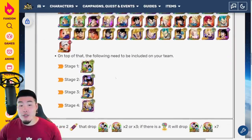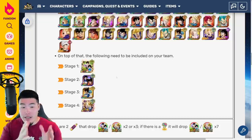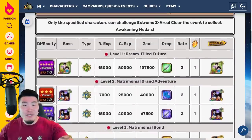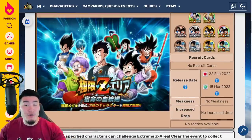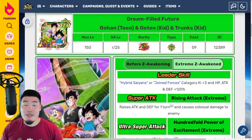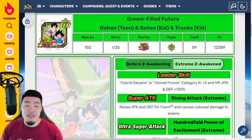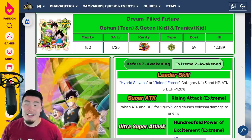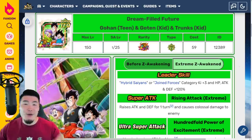Obviously, you do have to include the unit that's being Extreme Z Awakened on your team for each of the new stages. So that is, once again, the Extreme Z Area for the Free to Play units. Before we move on to the next event, let's quickly go over the Extreme Z Awakening details for each of them. If you guys already know exactly what they do, then feel free to skip ahead about 3 to 4 minutes. Starting with the LR Gohan, Goten, and Trunks first.